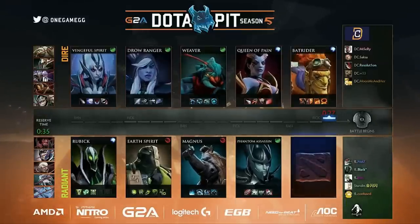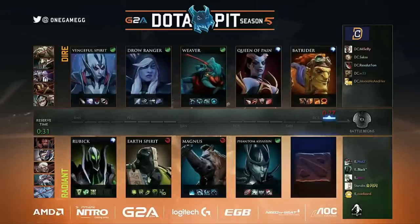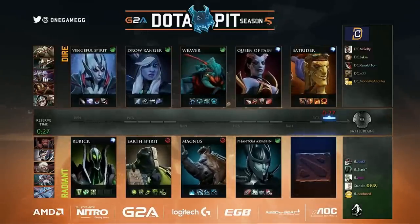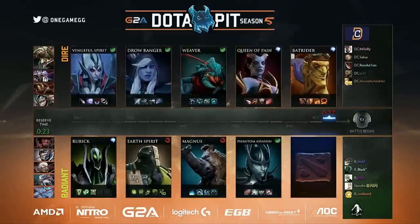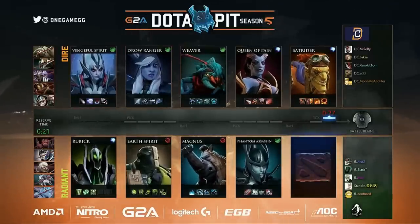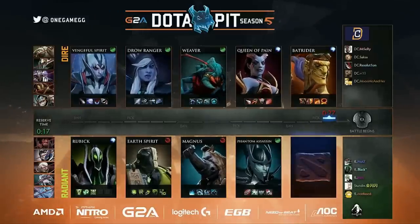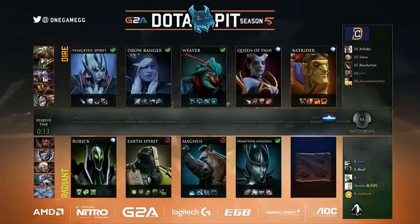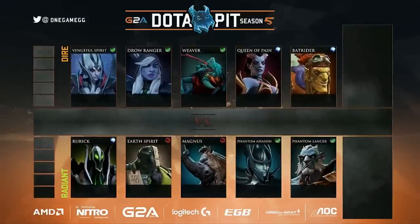Yeah, they could still leave it very open. They could pick anything except a full position one. I hope it's not Tinker. We have only seen Nuts play the Witch Doctor and the Winter Wyvern so far. So if they do run Jabs in the Rubik, then one of those heroes — would those fit? Wyvern's decent versus Drow Ranger strats. Not great against Weaver, who can be really annoying.